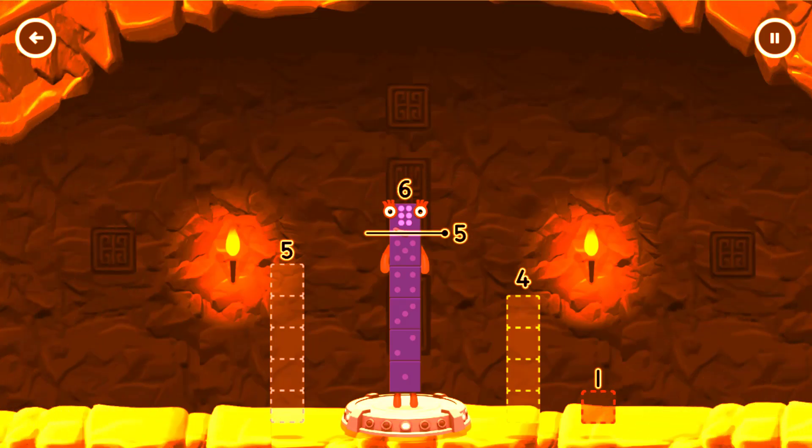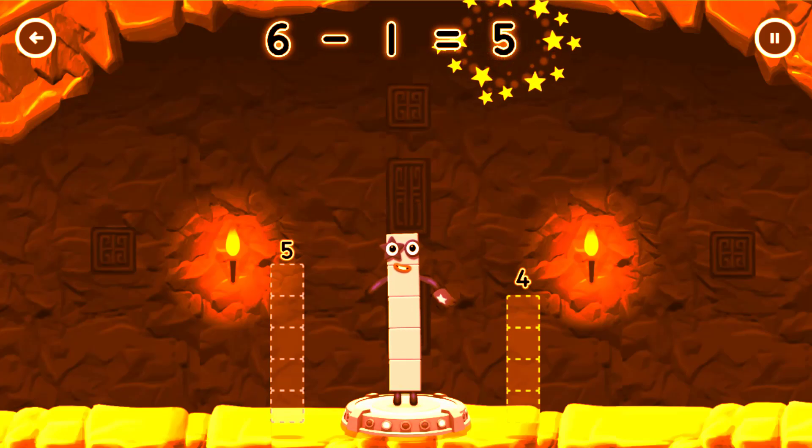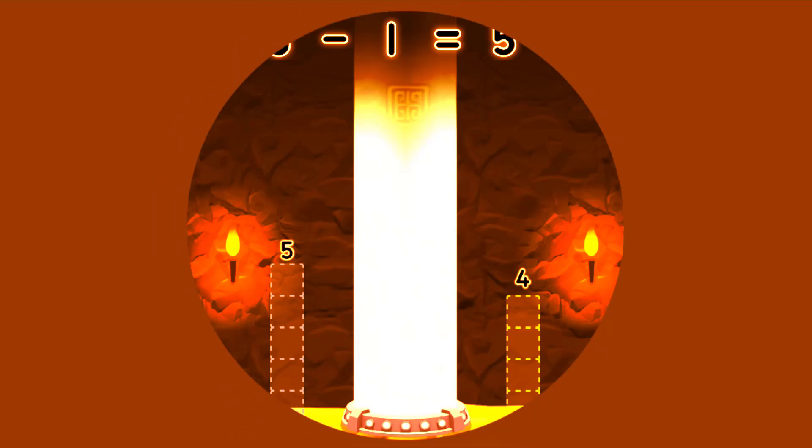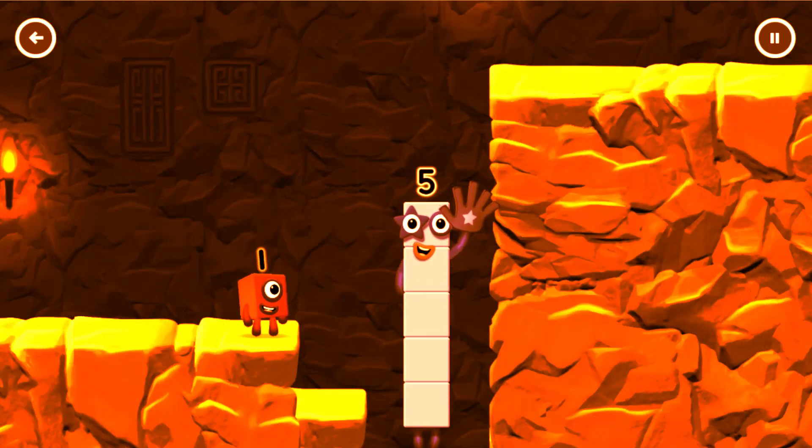Take number blocks away from 6 to leave 5. 1 — You've solved it! 6 minus 1 equals 5. High five! Yes, you got it!